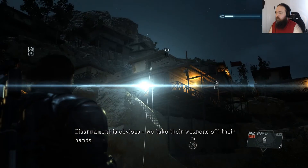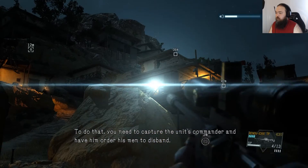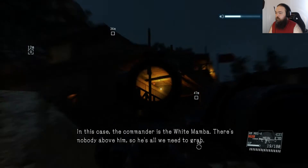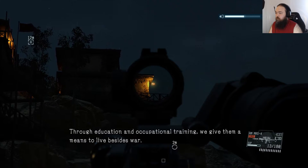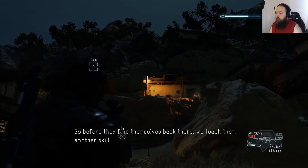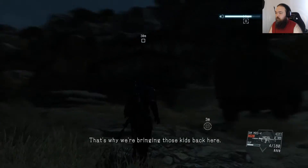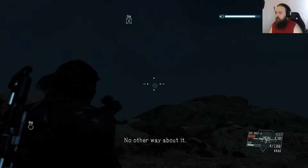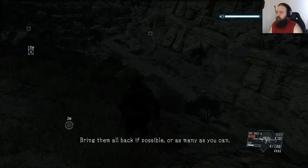Disarmament is obvious — we take their weapons off their hands. Demobilization means dismantling their military organization so they can't arm themselves again. To do that, you need to capture the unit's commander, the White Mamba, and have him order his men to disband. Finally, reintegration — through education and occupational training, we give them a means to live besides war. A lot of kids born in a war zone don't know any other way to live. I'd like to establish this rehabilitation process at Mother Base. Bring them all back if possible, as many as you can.